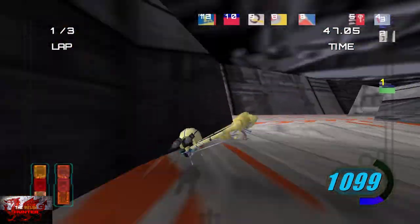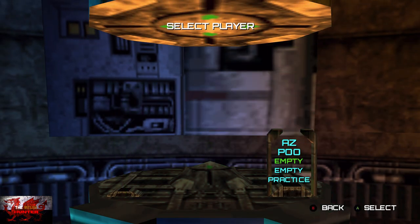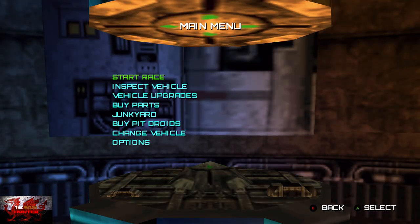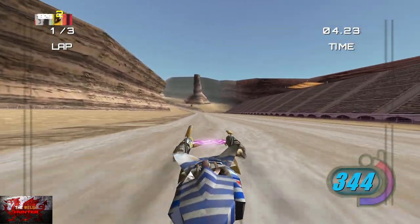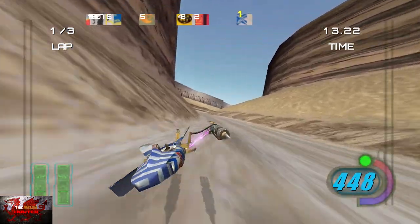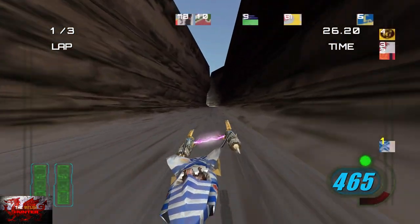We've only got one achievement left — repairing your engines from Warning back to Stable. So what we're going to do is completely back out. It seems like you can't actually do it on the cheat save, so we need to back all the way out and start a completely new save slot. Doesn't matter who you pick. Start with the first race. We need to boost a couple of times — put Invincibility on as well so you don't crash. Boost until you see on the bottom left-hand corner where it says Warning, and fire or engine. Once you see your engine is on fire, press and hold the right bumper, and that will actually get you the achievement.